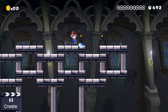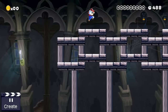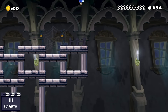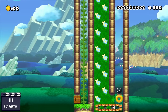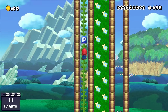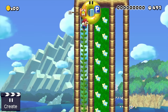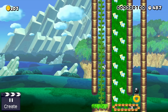Ground tiles are Mario Maker items which are often forgotten, and that's a shame. Not because there are so many cool things possible with them, but because they are probably the single most used item in Super Mario Maker. Most levels would lack a floor, a ceiling, and walls if it wasn't for the ground tiles. So today, ground tiles finally get the moment of fame they deserve — before we all forget about them again. So, let's do this!